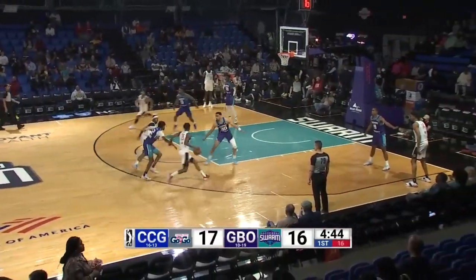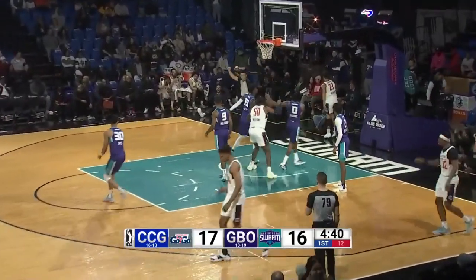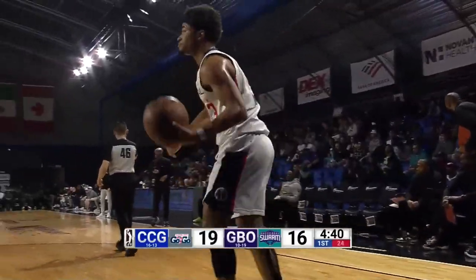Here's Jackson at the top of the key. Dribbles down the right alley, back up top he goes to Knotson, fakes a three, drives inside, right hand layup, scores the basket and a foul, and he'll head to the line for a potential three-point play.